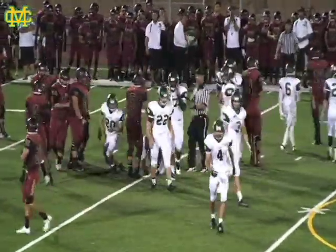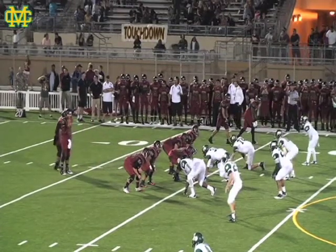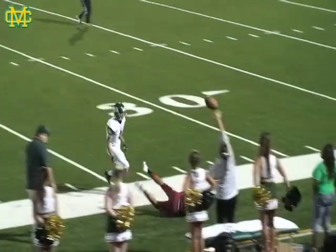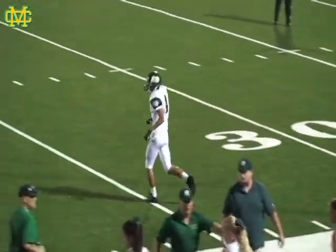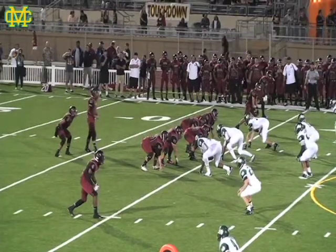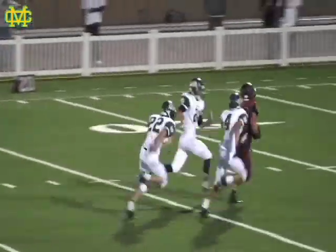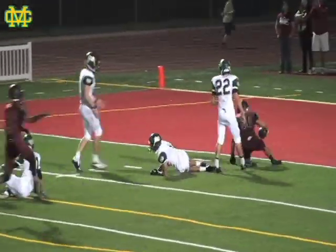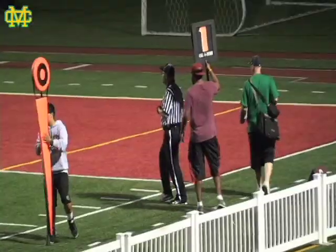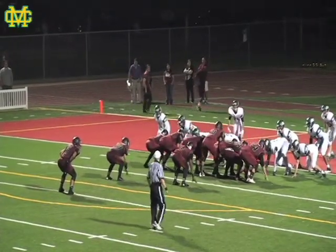After the penalty, the Vikings keep it on the ground, bringing up a second and long situation. Shotgun — they look right, pop, and throw deep. Good coverage downfield, incomplete. BJO with great coverage downfield. Shotgun again for the Vikings — they go deep left and that one is complete this time. Mustangs trying to go for the strip, not able to come up with it. Bearder trying for the strip at the eight, not able to do so. Vikings with a huge play — first-and-goal situation.